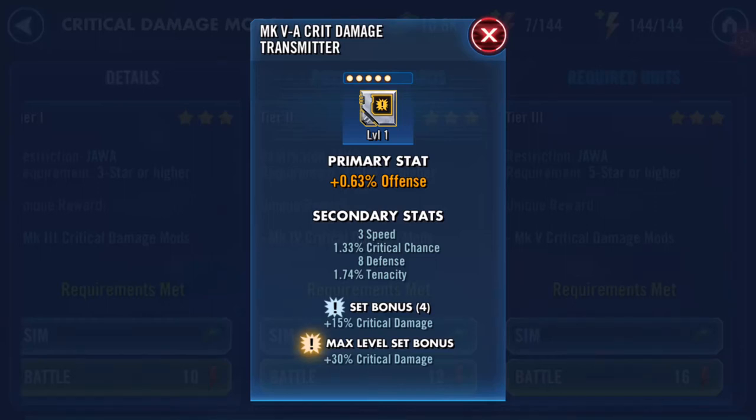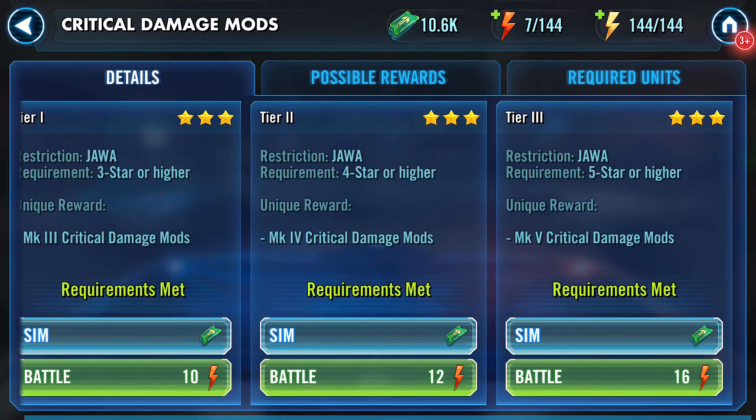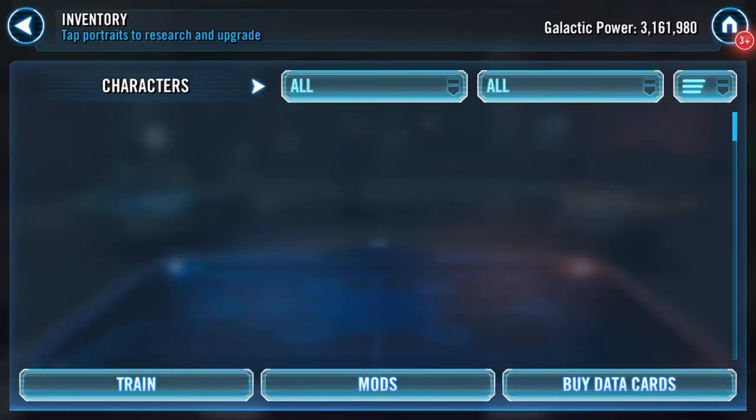Good evening. I farmed this earlier and it's got speed showing as the secondary. Oh there you go — was still on the farm page, so let's go into characters.